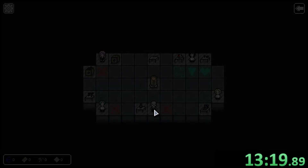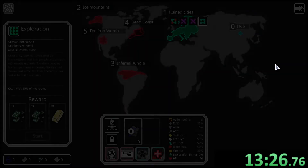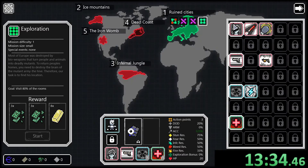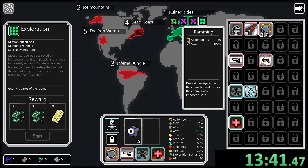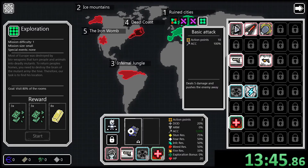We have no currency so we can't buy anything — just go back out and try again. I only have one item to bring. Oh wait — I can change my loadout! Basic attack: 10 action points, deals five damage, pushes back. Ramming: deals six damage, moves character away, pushes enemy, imposes stun. I like ramming.